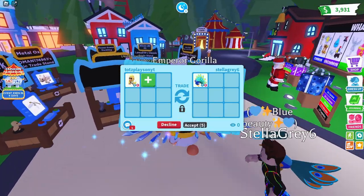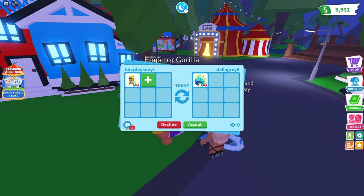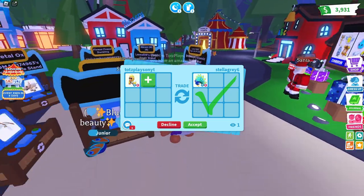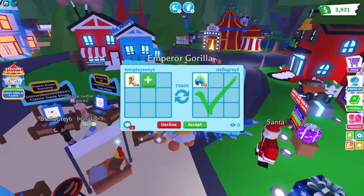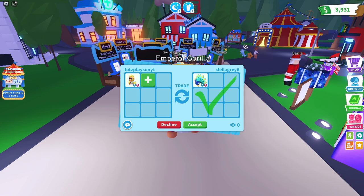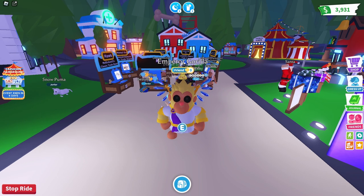Okay guys, so we're back with our next offer. This time someone is offering a fly-ride peacock. I actually haven't seen peacocks in a long time. The value of a peacock is actually really low — I'd say it's about one third the value of an emperor gorilla. So this is probably a bad offer. I think the reason we're getting low offers is because people don't know the value of this pet. They think, oh, it's just a normal legendary, and then they offer like a normal one for it. I'm gonna have to decline this trade. If you want to get some good offers for this, I recommend going in a good trading server so that people actually know the values of the pet. Let's get into the next offer.